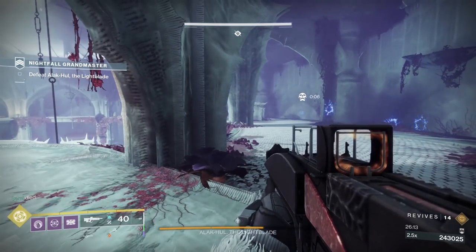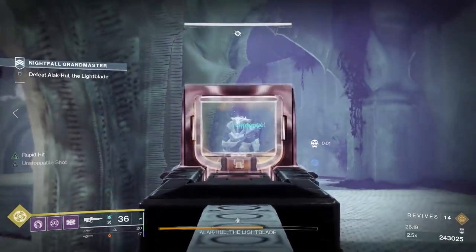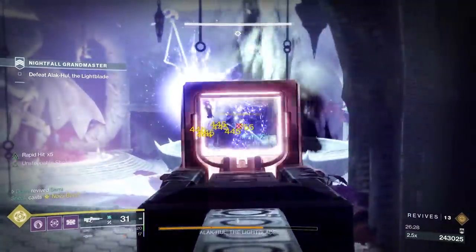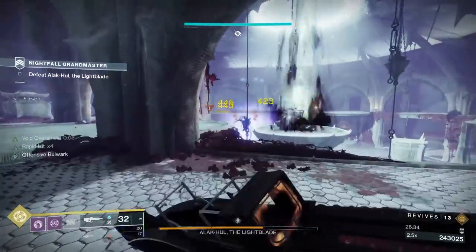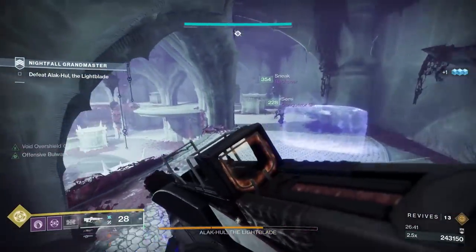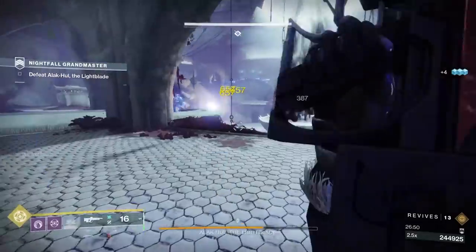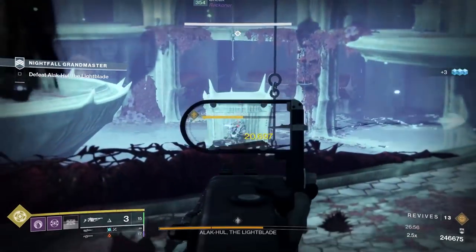After you get the boss down a bar — done with phase 1 — a Lucent Brood and 2 melee knights with arc shields will spawn on the center platform. You do not need to deal with the boss during this time. The knights will chase you, the Lucent Brood will also likely chase you. This is a great time for a shadow shot or nova bomb right as they all spawn in. Rip the arc shields off and get these guys down quickly. I recommend killing the knights first and then the brood — killing the brood last is what triggered phase 2 for us, so that's what I recommend.